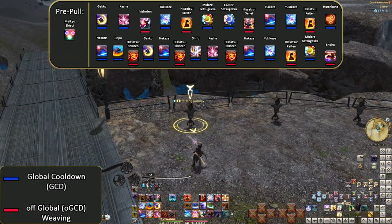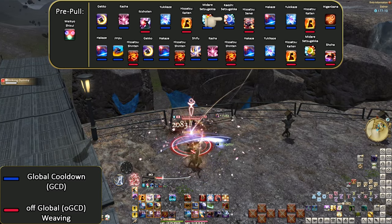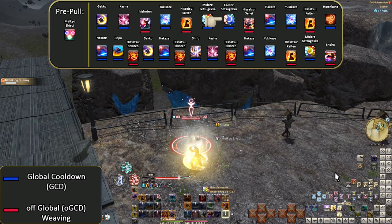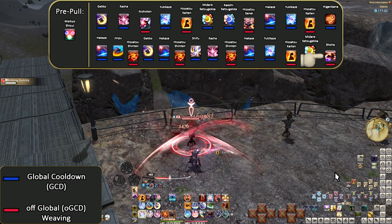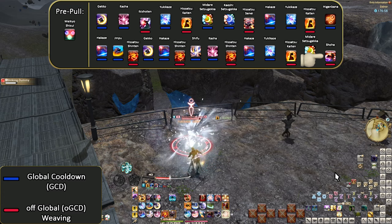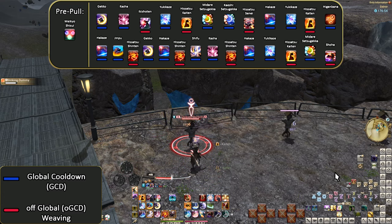For our level 80 opener, it's faster due to the Fuka buff and has both Tsubame Gaeshi and Shoha slotted in. We use Tsubame Gaeshi on the first Midare just to get it on cooldown. Then at the end is Shoha, since the second Midare is the third Iaijutsu. That simple of slotting things in — otherwise it's the same opener.